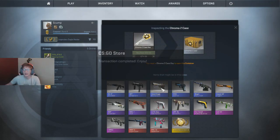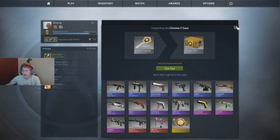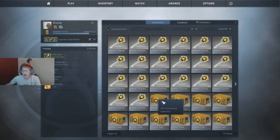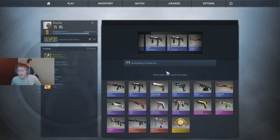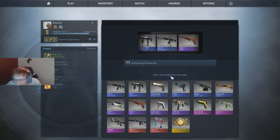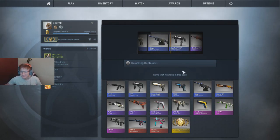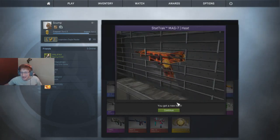I might honestly just do Chroma 2s and Falchions because I don't really care about the other cases. How much money do I have left? I have $38 left after this, so after these 20 cases I'm going to spend them all on Falchions - unless we get a knife, which I doubt. Give me that heat. Oh, an AK-47 Elite Build - still another shitty blue. How many blues will we get?